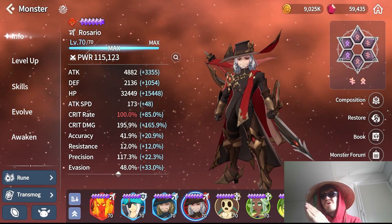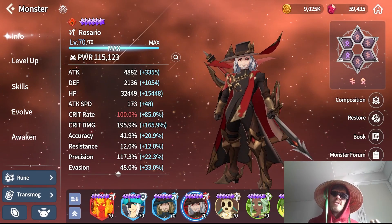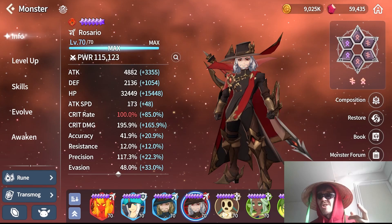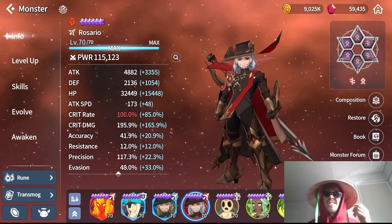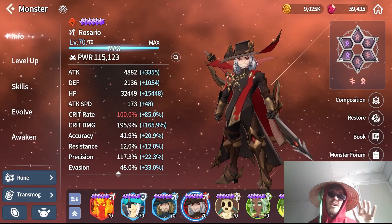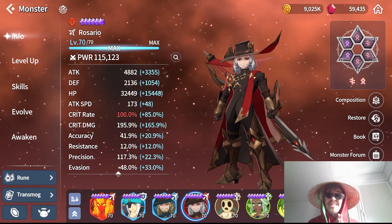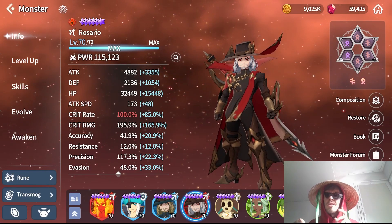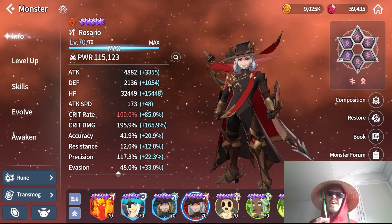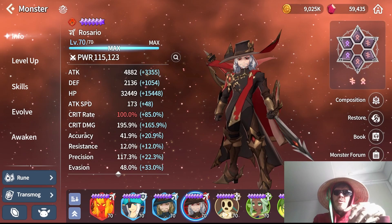Those two paths need different builds because he has a rage mechanic in his passive where he attacks normally for 15 seconds, then goes into rage mode for 20 seconds after that. In rage mode his attack speed is doubled, he receives less damage, and so on - so there's a reason you want different builds for different use cases.